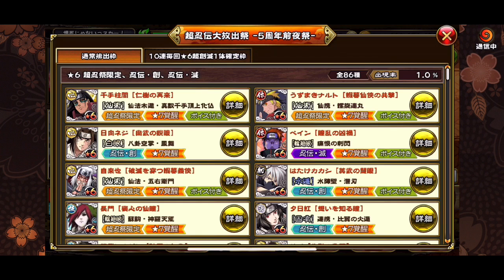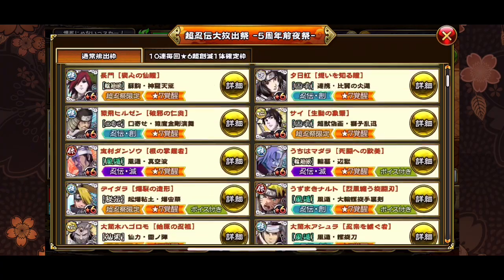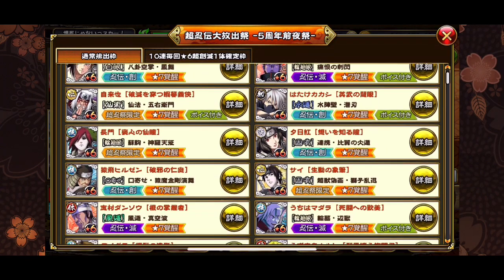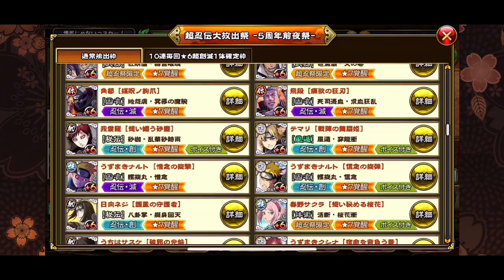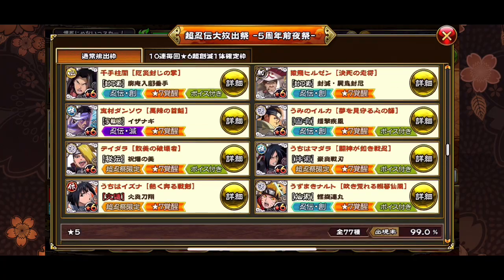It also has a bunch of seven stars, seven stages, and all the other stuff. Now when I first started really getting into Shinobi Collection I summoned on these banners a lot to try to build up my characters, but I don't recommend you guys summon on this banner because anniversary is coming around. When anniversary comes around you're going to be pissed off if you don't have any stones. I'm pretty sure it's going to be a new godly Naruto and he might be broken, so I think you guys should just wait.